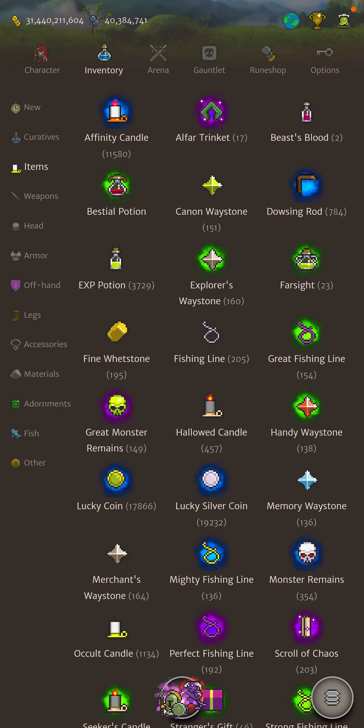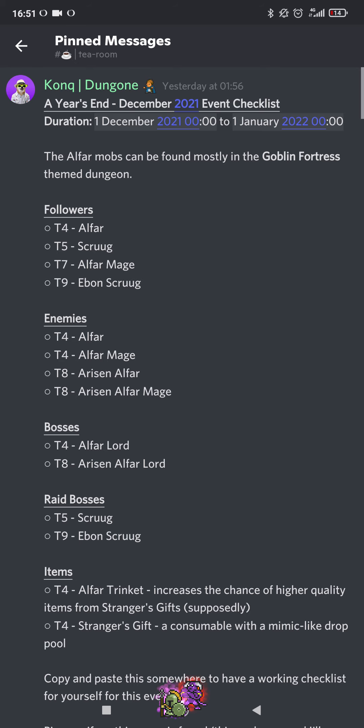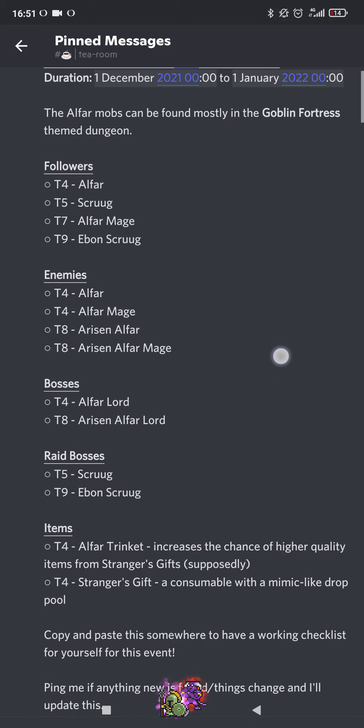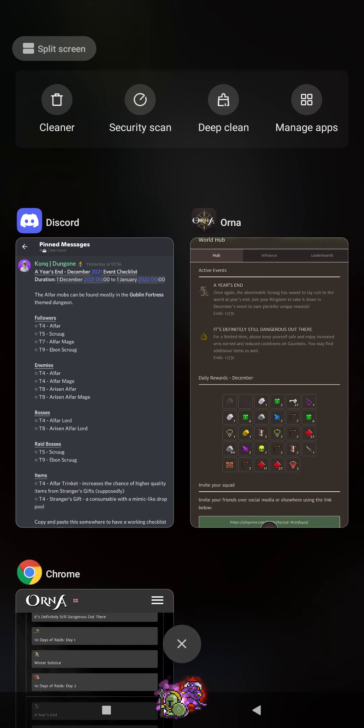In terms of the main event, A Year's End — that's basically what you've got to look forward to. There's a really nice checklist made by Konk: four followers, four new enemies including two bosses, the Arisen Alphar Lord which should be Tier 9, the raid bosses, and new items this month. It's normally pinned on the Orna Legends and main Orna Discord, and it's a good thing if you're completing your codex for the new mobs.